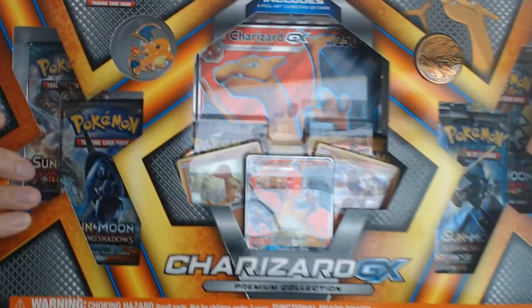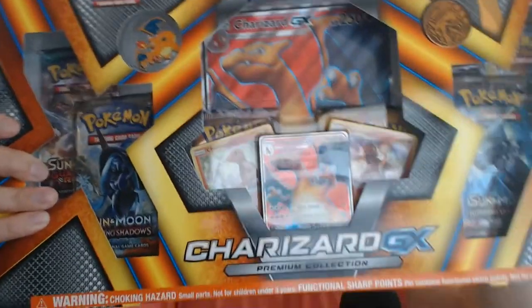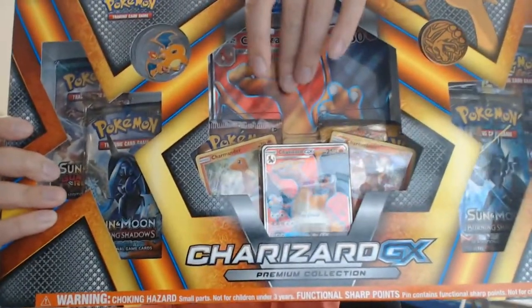What's going on guys, it's Wanted Turtle and today we're doing a Pokemon opening. We are opening this bad boy - as far as collection boxes go, this one is quite awesome. Anything Charizard will be a big hit. We have a pretty cool Charizard pin, Charizard coin, a jumbo card, and the full art Charizard from the Burning Shadows set, giving us even more chances for that rainbow rare Charizard.